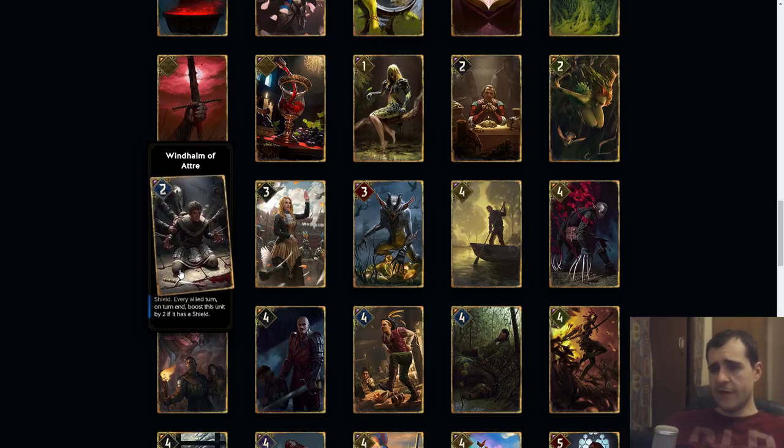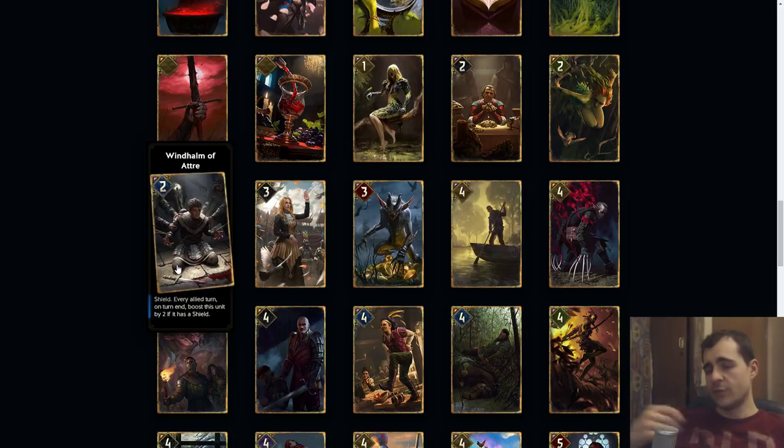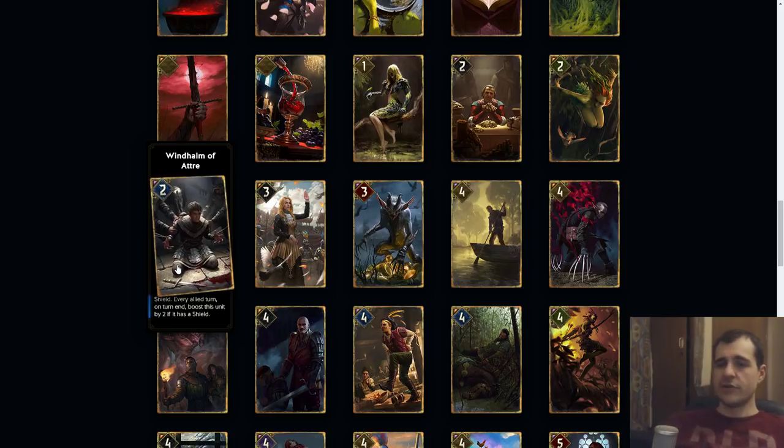Win Harm of Atre: shield every allied turn. On turn end, boost this unit by two if it has a shield. I think this has the cost of seven. You play it as a four that has a shield — your opponent is going to take more turns to pop that shield off, but it's a pretty good four with a shield. This also encourages having some damage to counter, and Track is going to be crazy because you can just pop off the shields.